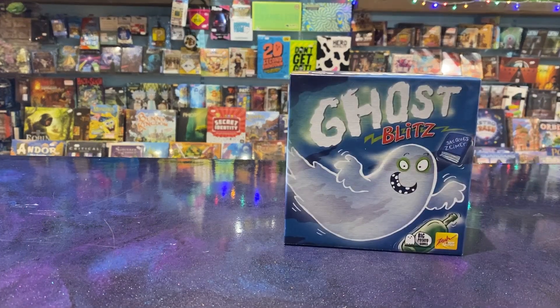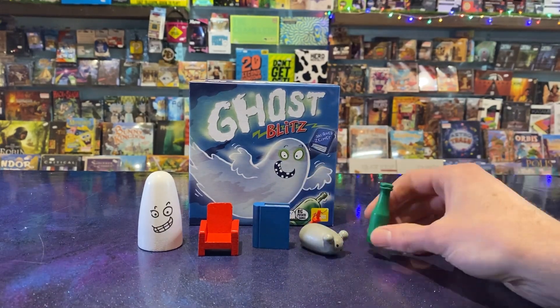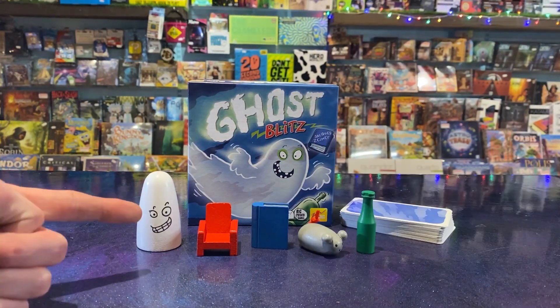How to play Ghost Blitz, the grabby ghost game. Place the five items in a circle in the middle of the table. Shuffle the cards and put them in a face-down pile. The first player is the last person who entered a cellar.